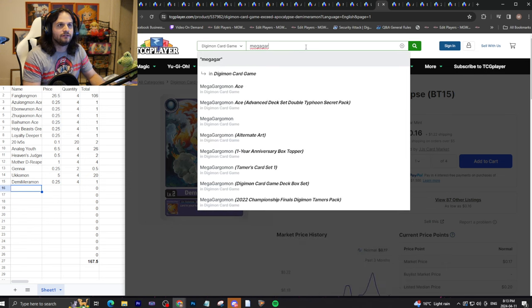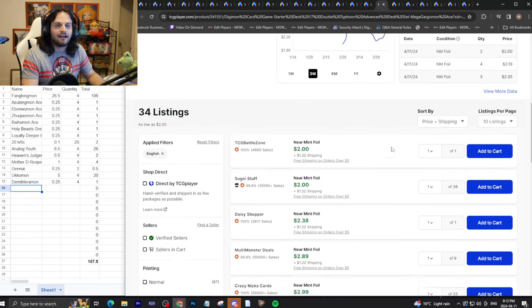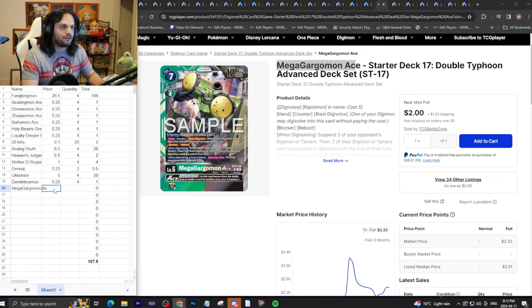The last tech card: Mega Gargomon Ace. Some people play this card now and we'll call it $3 each with shipping. I've never seen anyone play more than two copies, so we'll call it three dollars times two. If you buy absolutely everything at lowest rarity including all the techy cards, you're looking at $173.50.